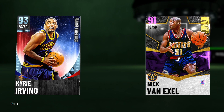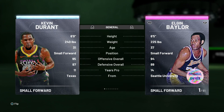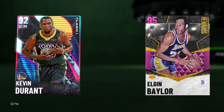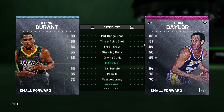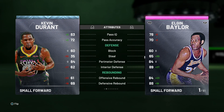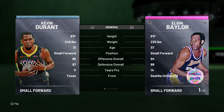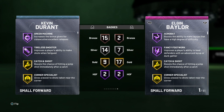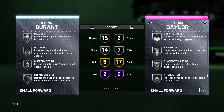Coming in at number eight, we have Diamond Kevin Durant — a card where it feels like they made it so he couldn't be as good as he could be. Because of his badge upgrades, you can see he's six foot nine, absolute demon. Really good overall post game, good midrange and three-point shot both at 85, 85 driving dunk, 86 ball handle, really solid perimeter defense. He has two Hall of Fame badges: Tireless Shooter and Green Machine. Nine solid gold badges, solid silver and bronze badges.